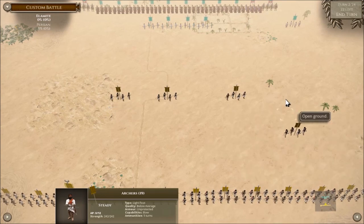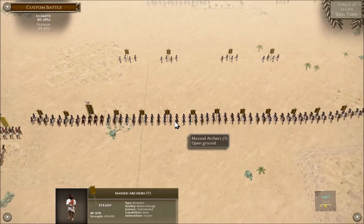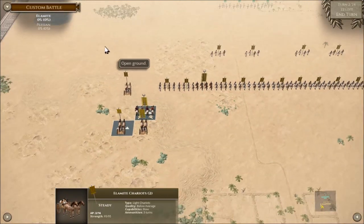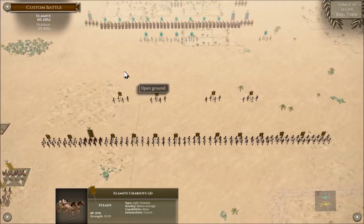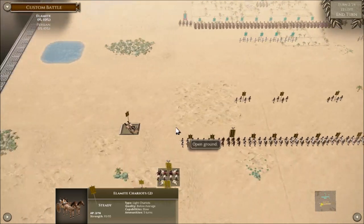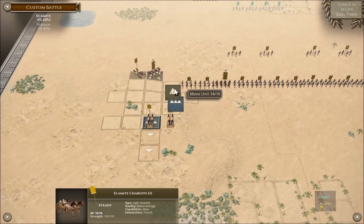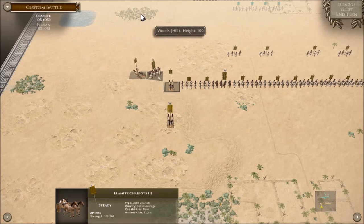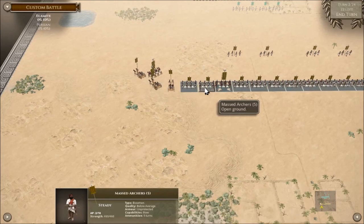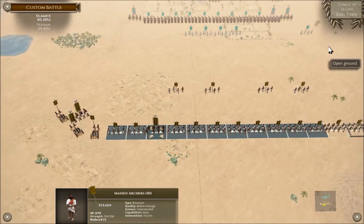The Persians aren't going to move - we're going to have to take the fight right to them. The chariots will hit to the left because there's more open ground there. I don't like that marsh or enclosure - get anywhere near that and we're stuffed. The hills and woods are impassable to chariots. Being medium foot or bowmen, we won't be affected by the rough terrain.